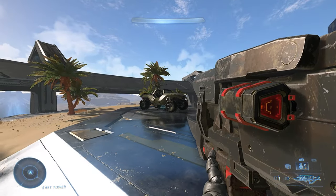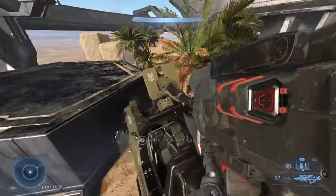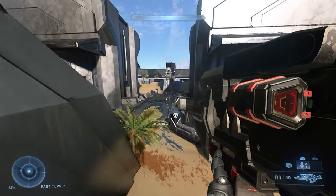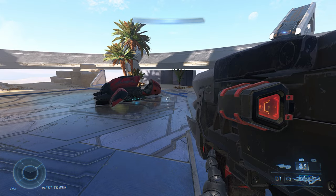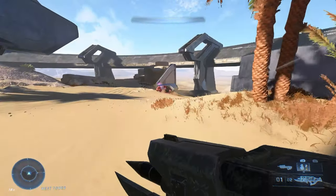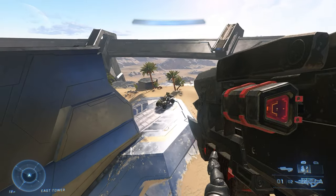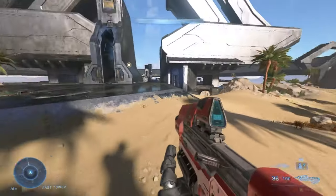Let's skewer the warthog and see what happens here. So I think it's a two-shot. Yep, two shots of the skewer for the warthog, one for the mongoose, and I think one for the ghost as well. Let's try that out — we're gonna use a skewer on the ghost and see how many shots it takes. I think it's just gonna be one. Yep, just one. So mongoose and ghost are one shot, the warthog seems to be two shot. God man, the skewer is strong.